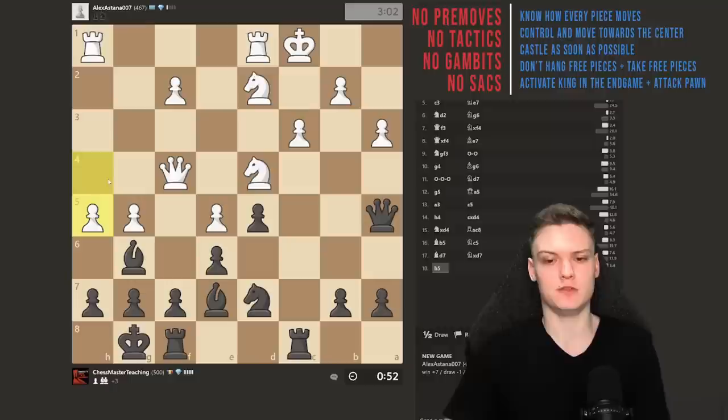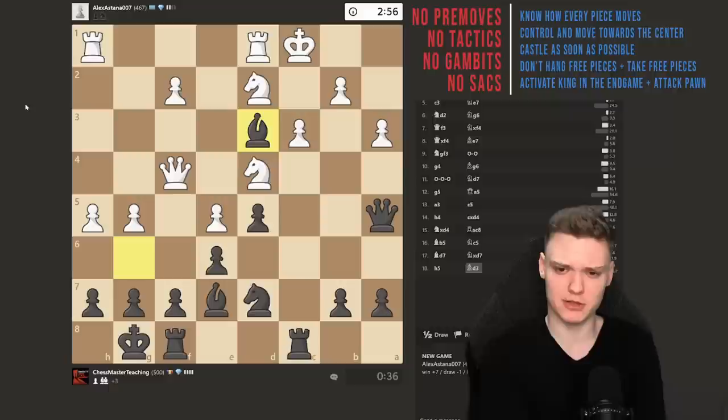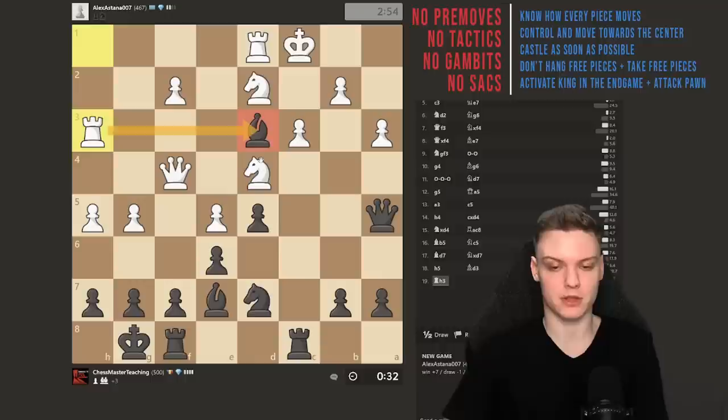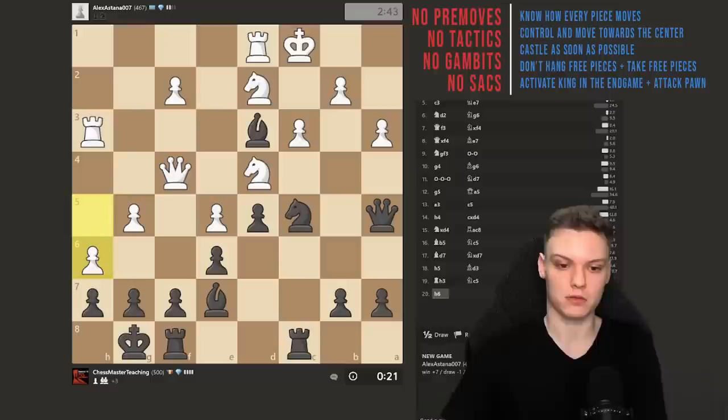He plays h5. If you know tactics there's rook c3, queen c3, any kind of move that wins in two. But you don't know tactics within this rating range. So we'll just try to put our bishop on a square where it's still defended — like bishop to d3. He plays rook h3 attacking it one more time. We'll just try to basically keep our pieces defended. I'm going to defend it with a knight because I feel like the knight would be easier to spot and more people could do so.